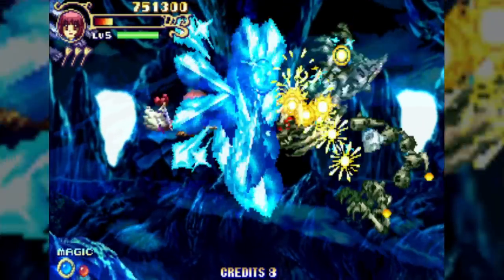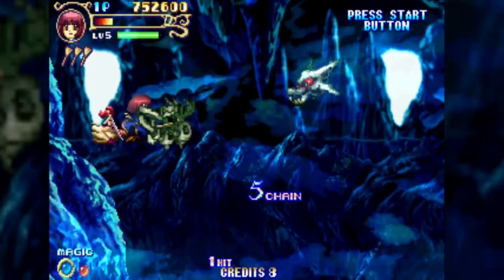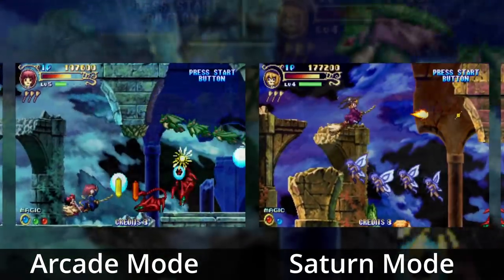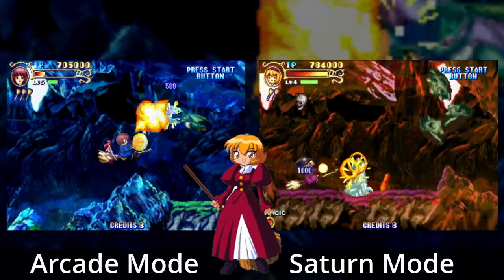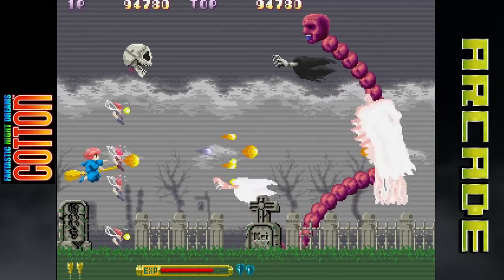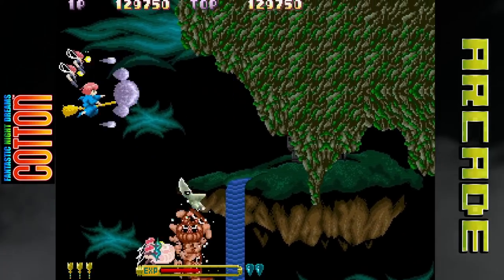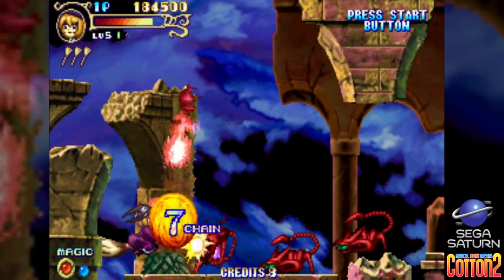Once you do get it down, just like the original, you really get to enjoy the beautiful art design and creative levels. There's also a Saturn mode which mixes up the stages with re-skinned backdrops and boss appearances, giving you variety once you finish the game. You also unlock Apley as a playable character once you finish. And even if nothing will ever stack up to the brilliant music tracks of the original — probably one of the best game soundtracks of all time — the music here in Cotton 2 is still really well done and fits the game perfectly.